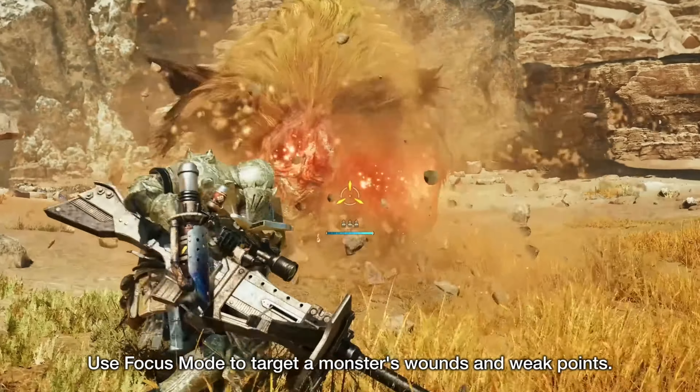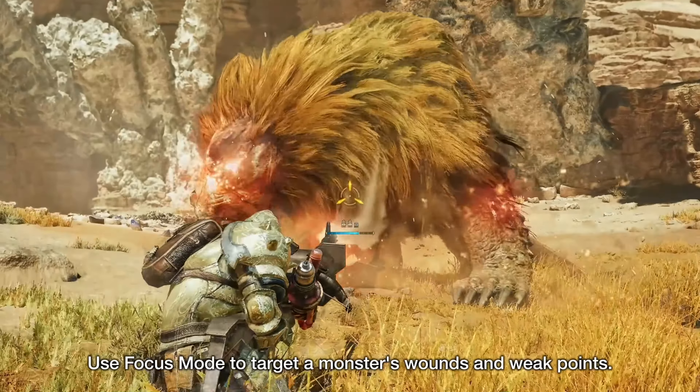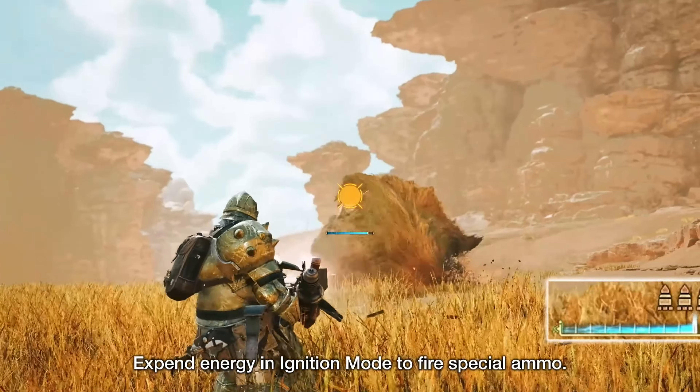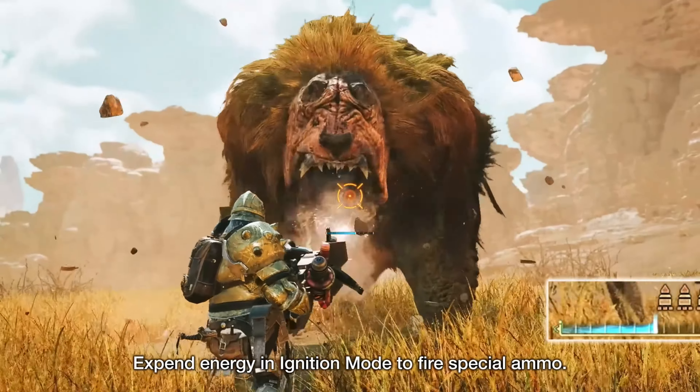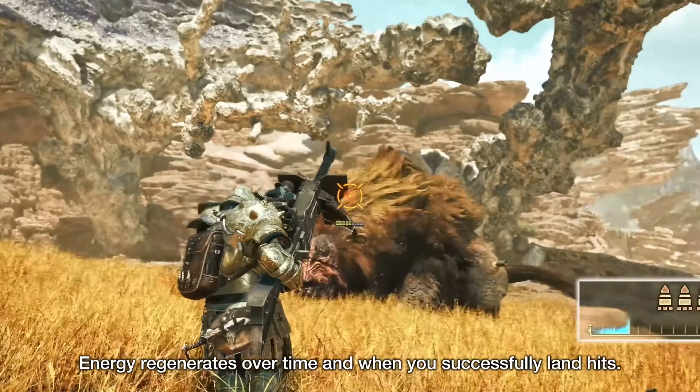The Bowgun has an optimal range for firing, so being too far away will cause shots to do less damage. Using a variety of specialized ammo, the Heavy Bowgun user is also able to act as a proficient support character — recovery, armor, and Demon rounds can heal and buff allies quickly at a distance.